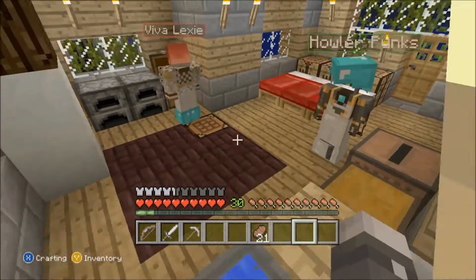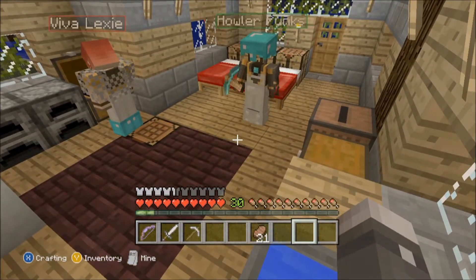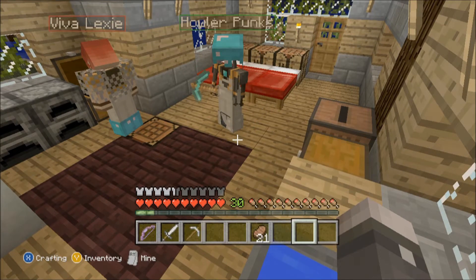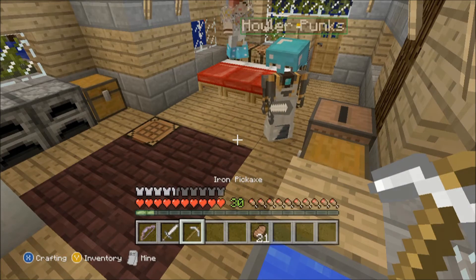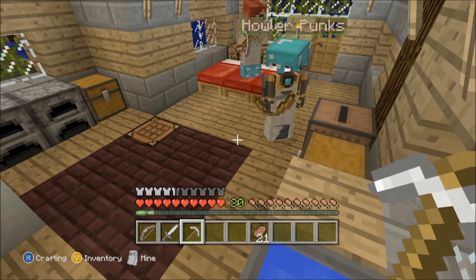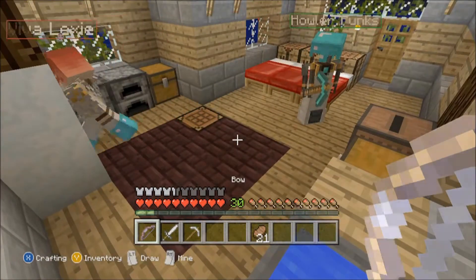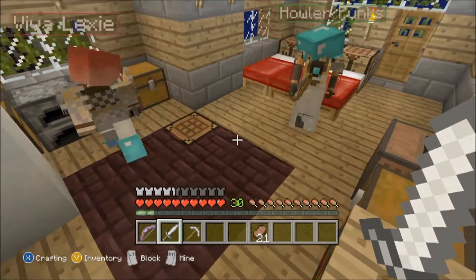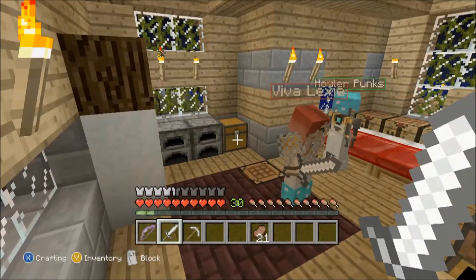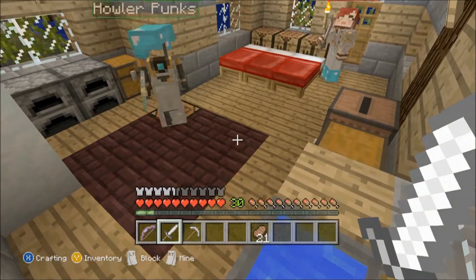We went down into the skeleton farm and we all got up to level 30, so we can make some sort of new enchanted item. I don't know if I want to do my pick or my sword, but one of the two. I'm gonna do a bow. Alexi's got a good bow and I've got a good bow too. We could make it over at that little shrine up beside the house.